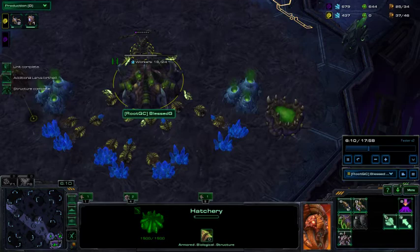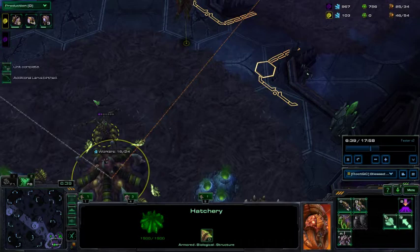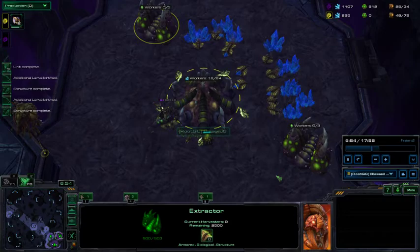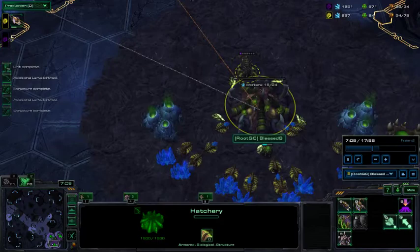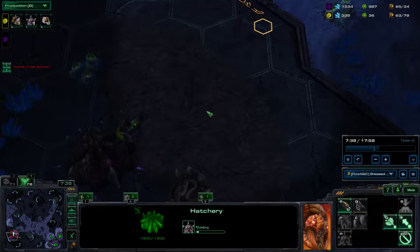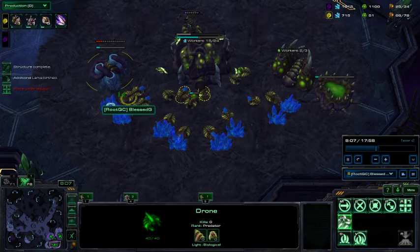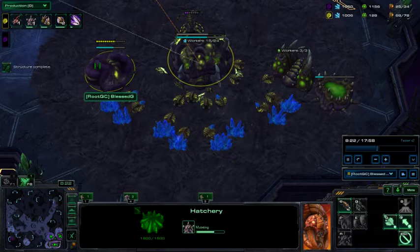Now I'm going to drone. At 6 minutes — 44 supply — I made 2 gas. Make sure to keep injecting. I'm going to make them mine as quickly as I can. And I'm waiting, keep droning, waiting for my first 100 gas. That's when I'm going to make my Lair. And another gas — with my other 100 gas I'm going to make my Speedling upgrade and add another gas. Make sure there are 3-3 workers on each.